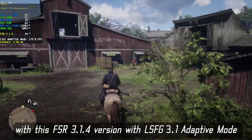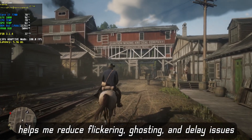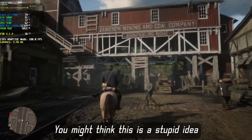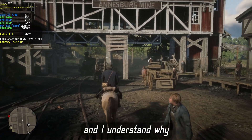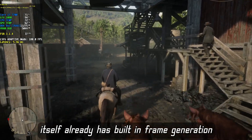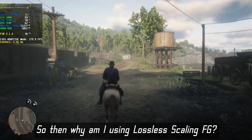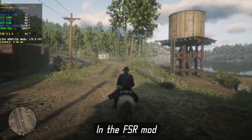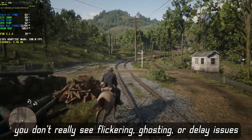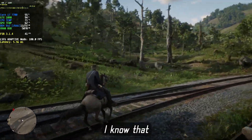With LSFG 3.1 adaptive mode this helps me reduce flickering, ghosting, and delay issues when forcing Lossless Scaling frame generation. You might think this is a stupid idea, and I understand why, because the FSR mod itself already has built-in frame generation. So then why am I using Lossless Scaling FG? Well, here's the thing — in FSR mod you don't really see flickering, ghosting, or delay issues like you do with Lossless Scaling FG. I know that, but...